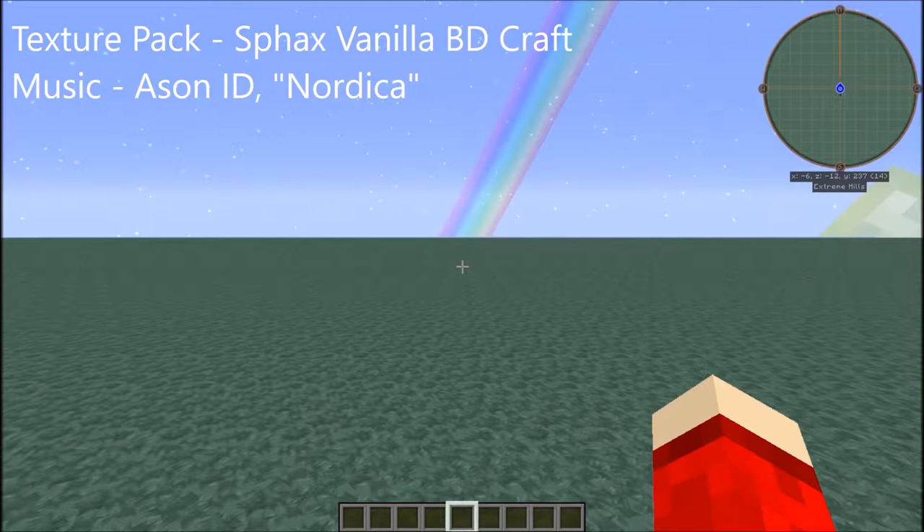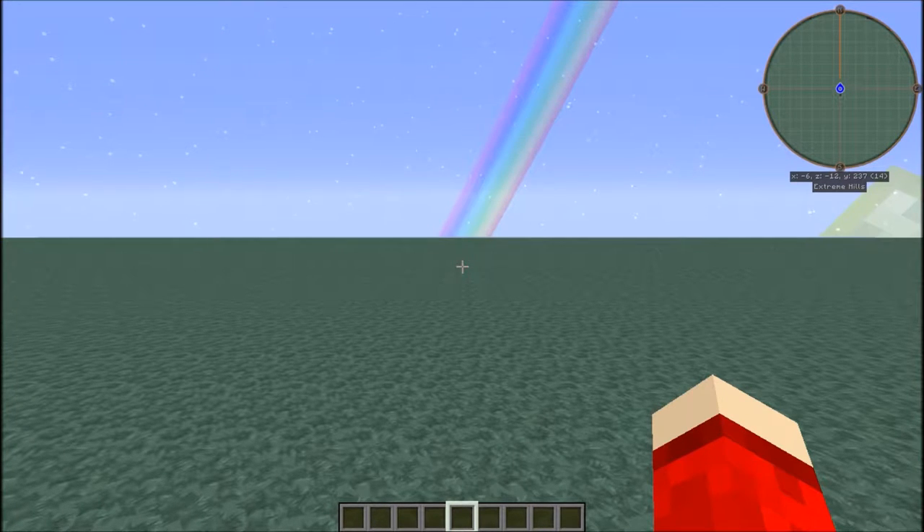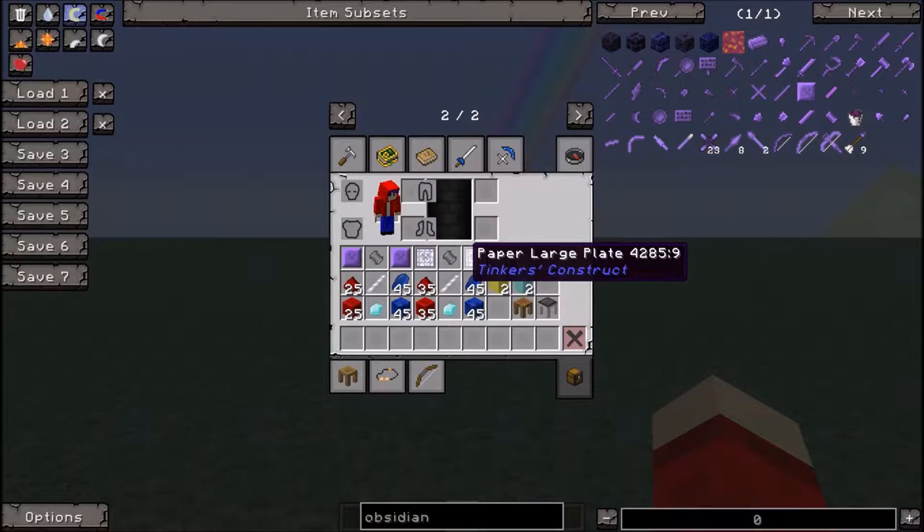Hey guys, this is CubosCube and today I wanted to make you a video about Tinker's Construct and the hammer. I'm going to call this the most practical hammer in Tinker's Construct because it is easy to repair as you're mining — its repair material is made of what you're mining. So it's going to be really cheap to fix. The durability isn't going to be too high, but that's not going to matter because you can fix it at the drop of a hat.